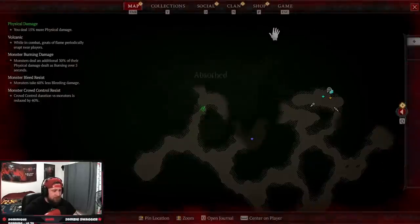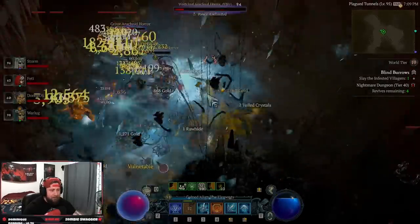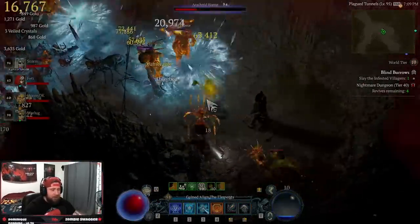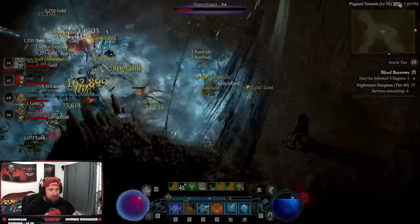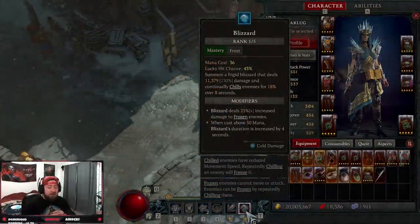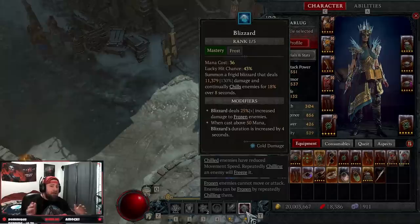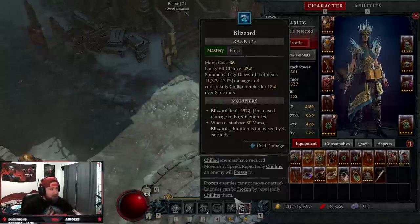Today I'm going to show you my Blizzard Hybrid Ice Shards build for Diablo 4, and it absolutely slaps in the endgame. This build is really strong, has great AoE damage, and has a very satisfying flow of rotations. Welcome back guys, War here. Today I'm going to show you my Blizzard Hybrid Endgame build for the Sorceress. It took me a little while to put together, so we're going to go over everything you need for the skills, the gear, as well as the Paragon board.